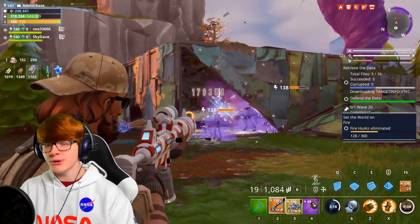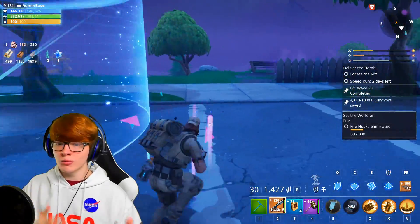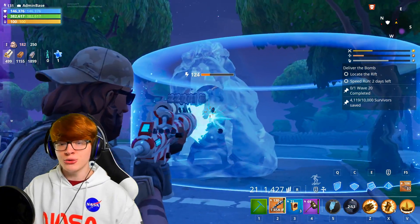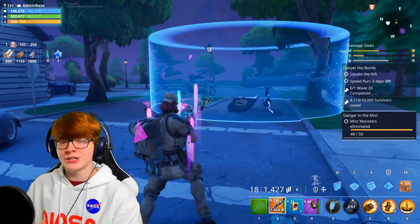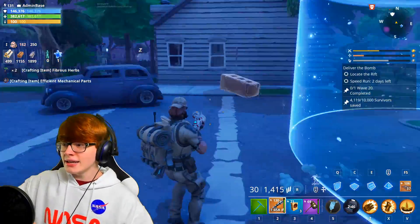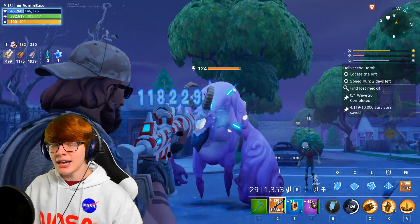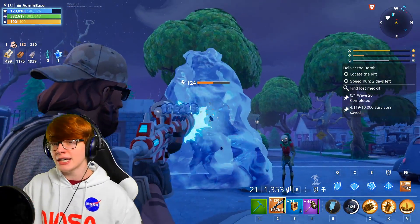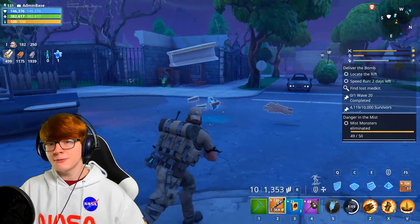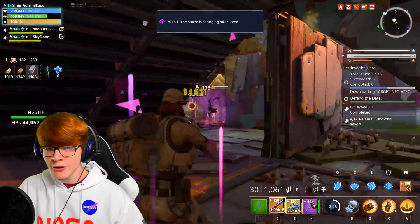I'm going to showcase two smasher tests — one with Totally Rocking Out and one without. With Totally Rocking Out, you'll see I'm able to do a pretty decent amount of damage against the smasher, he'll get frozen midway through, and then I get the kill. Without Totally Rocking Out, the time to kill isn't quite as fast because I don't have that consistent crit damage. However, it still performs pretty well, and because it actually freezes enemies, it's impressive against high-health targets.